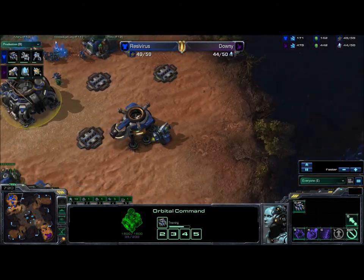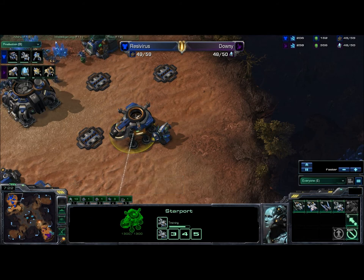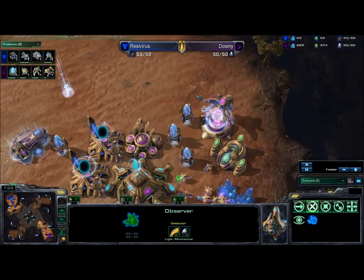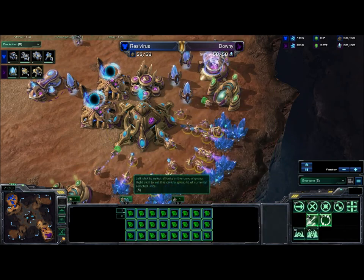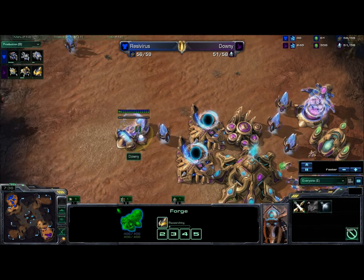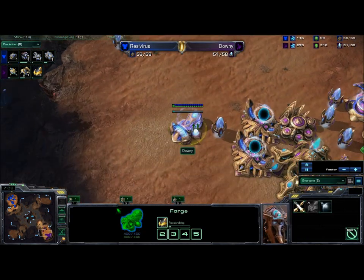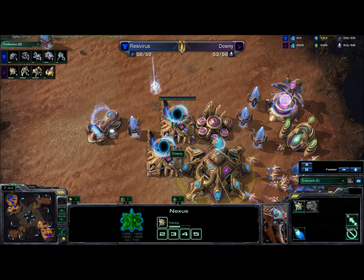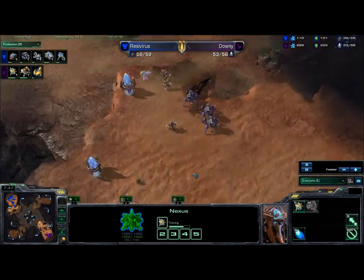We're just seeing a couple of Banshees being made, no cloak, a little bit of harass. They can still do a very good job even without cloak — they can get a couple of probe kills each and almost pay for themselves. We see a fast level 1 armor upgrade for the Protoss coming down here, still only two gateways, and no sign of an expansion yet.